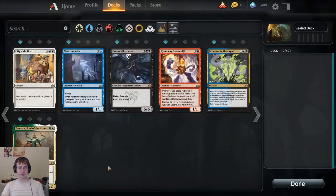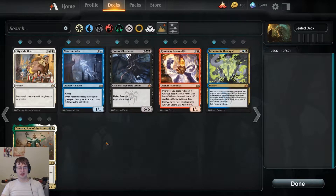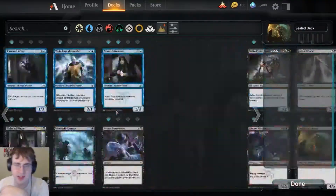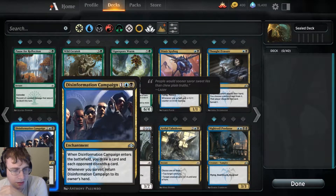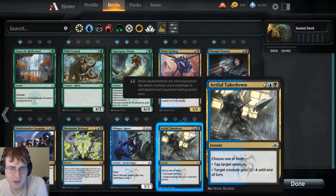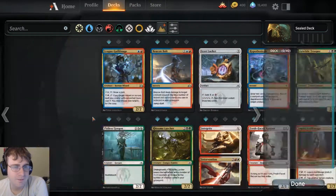So rares that are no good — that one's no good, that one's not really any good, that one's no good. Green-white maybe black. My rares are not going to be the ones that carry me this day. Let's go through our pools — let's start with multicolored. Blue-black is actually looking pretty good to me: Spy Bug, Thought Erasure, Disinformation Campaign. Maybe Scatter, Mnemonic Betrayal — that's a mythic. Whisper Agent is pretty good. Airtight Takedown — good removal. Nightveil Predator — welcome to Nightveil Predator.